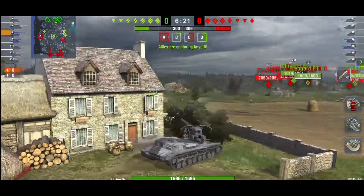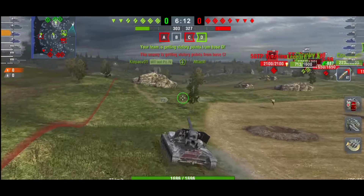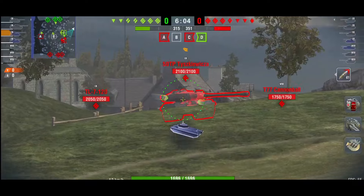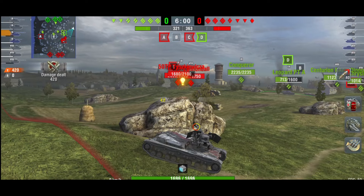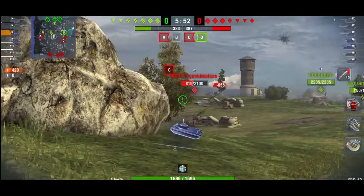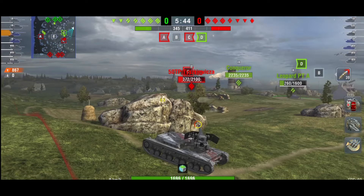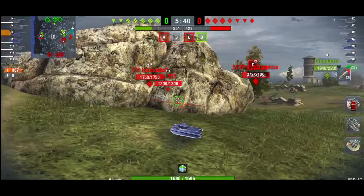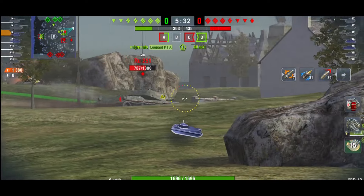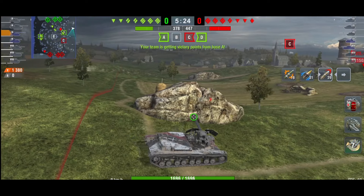The biggest downfall with the Ritter is it only has five degrees of gun depression versus the Waffle's 10. You don't get full gun depression facing forward, so go up a ridgeline at an angle, or better yet, reverse onto a ridge — that way you get your gun depression and can get out of the way much quicker. Look at that shot — absolutely amazing. The DPM at 3500 is crazy good, and you have the speed to go with it.